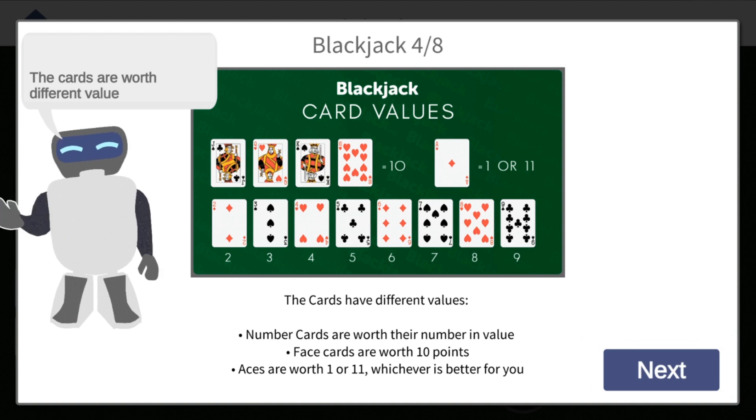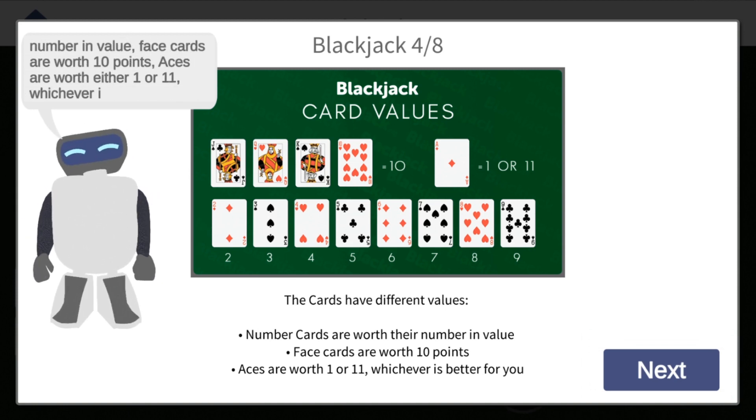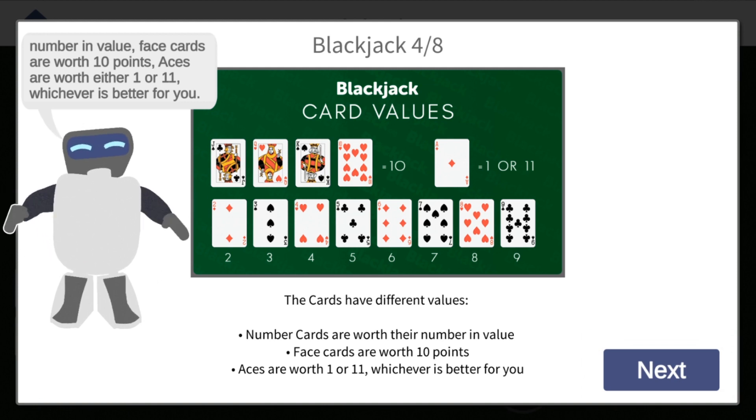The cards are worth different values. The number cards are worth their number in value, face cards are worth 10 points. Aces are worth either 1 or 11, whichever is better for you.